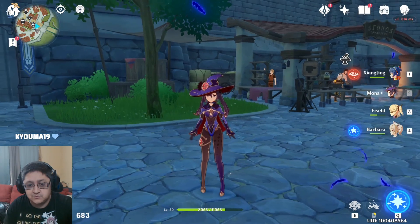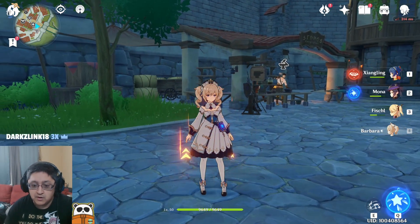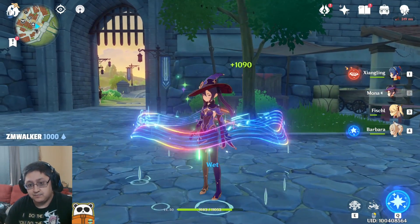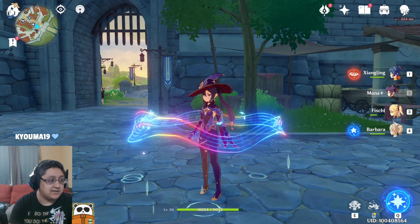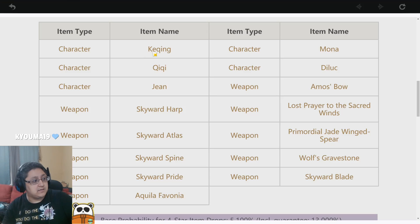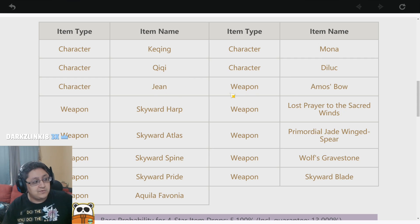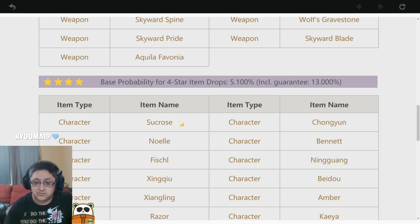Mona is really good for elemental reactions — a very cool unit, some issues with iframes but otherwise really good. Barbara can heal everybody with her ability; if I switch characters I can just heal. It's really handy to heal every 30 seconds while running around the world. I think she's one of the best characters to have in your roster. I've seen gameplay of Keqing and I really like her ability to teleport up — it saves a lot of time climbing, which you do a lot. Mona is also able to run really fast over water, which helps a lot with swimming time.